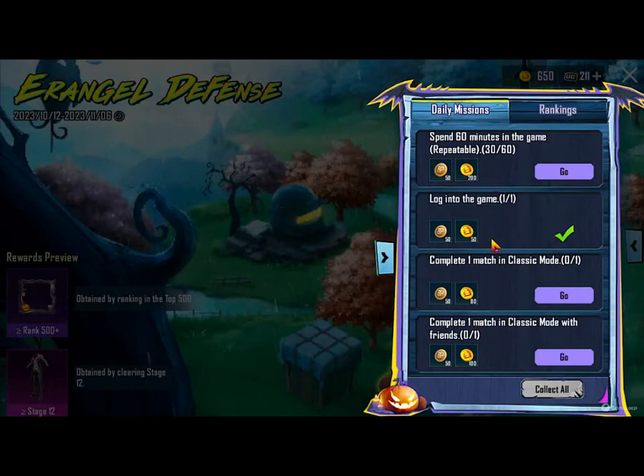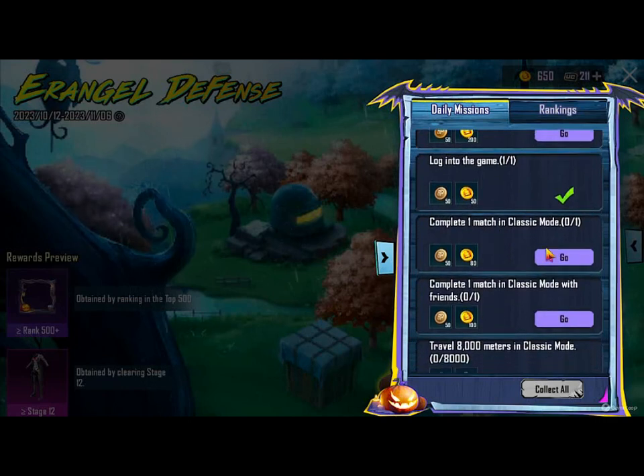You will see the daily login. You will get coins — you can collect coins. You can spend 60 minutes in the game, or 30 minutes in the game. You have to complete one match in classic mode.